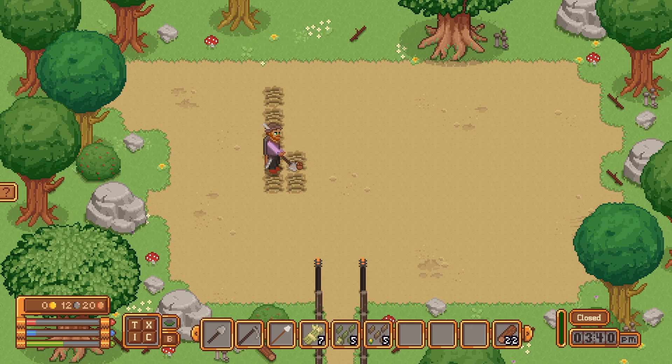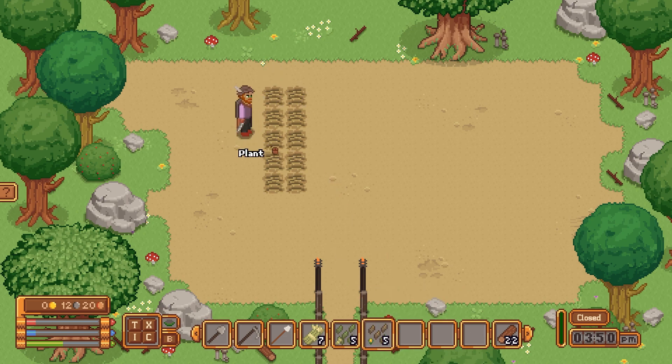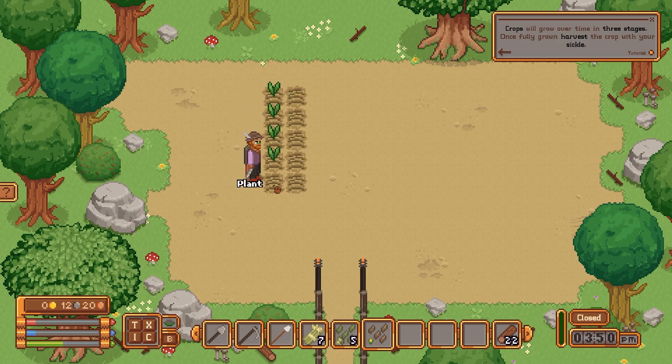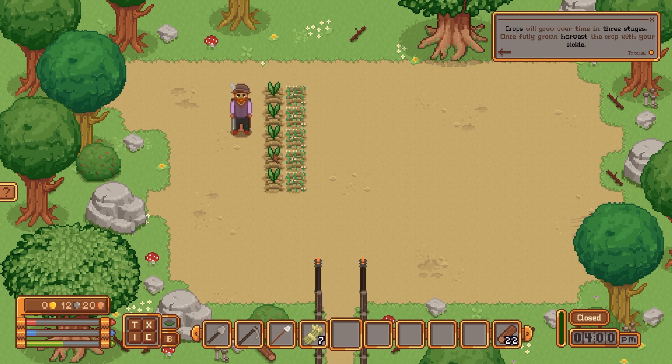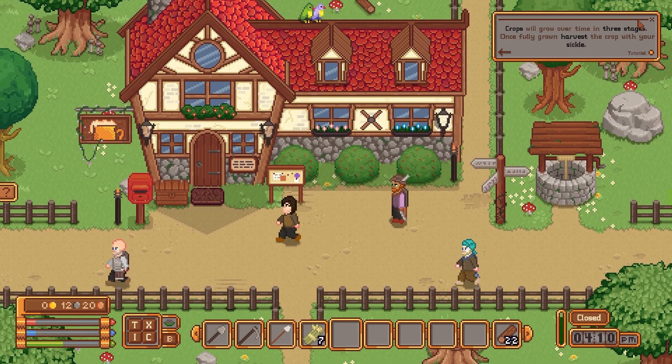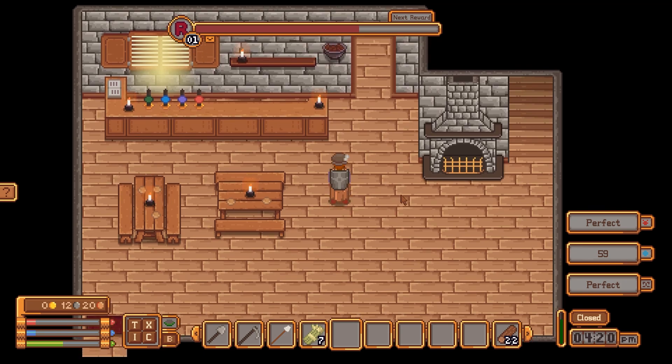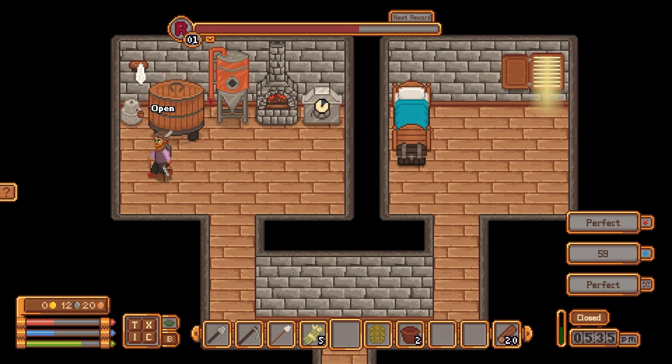Nice and simple, you know. I've never actually gotten to the point of marrying anyone — that's way ahead in the game. All I did was pretty much fish and get rich off of that. In three stages once fully grown, harvest a crop with your sickle. In the Hero of Leaf Valley, I got rich off of — I think it was mostly mining, and that took a lot out of you because you used a hammer instead of a pickaxe. It's been so long since I played that game.